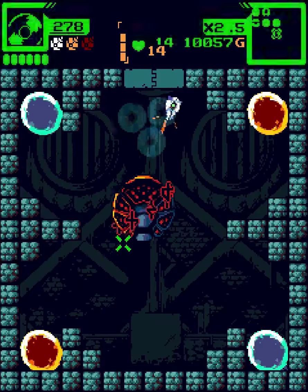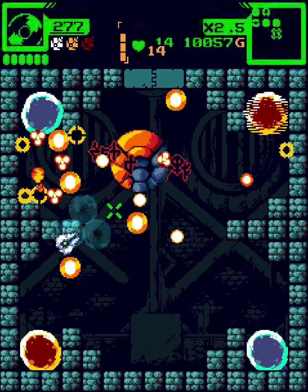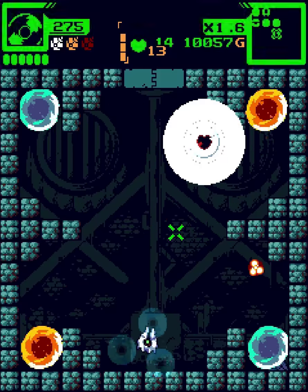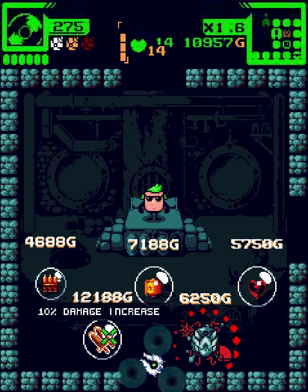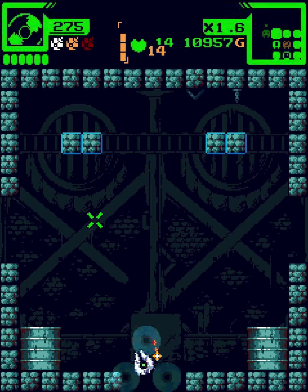We're going to expend one time bomb here. This guy's bouncing around — stop that. It's okay, we'll take our HP back. I don't have enough to buy the damage upgrade. Well, let's fight the boss.